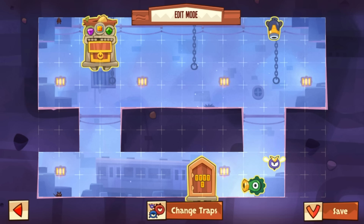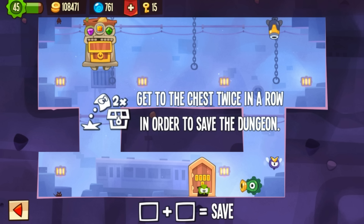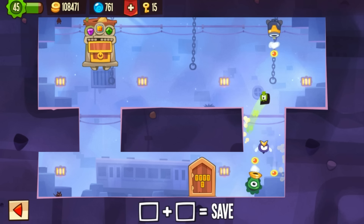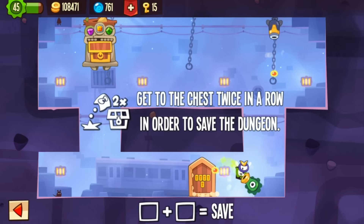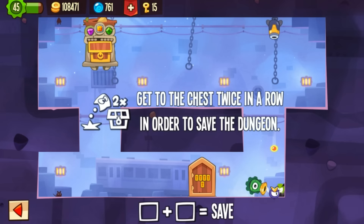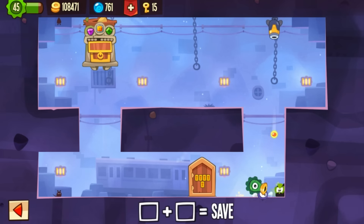I showed you guys this jump — the fast jump. I would recommend you guys to use your two thumbs: tap one time to start and quick tap with the second thumb to jump. Then jump fast — like here you see, if you jump slow you're going to die from the fire. Jump fast.